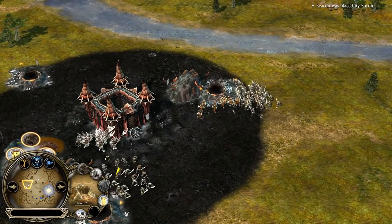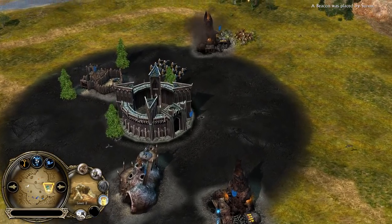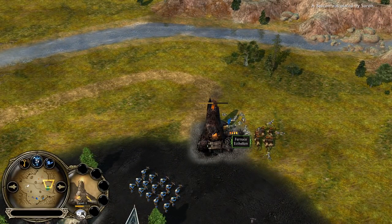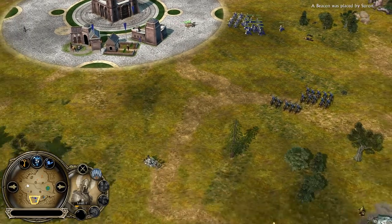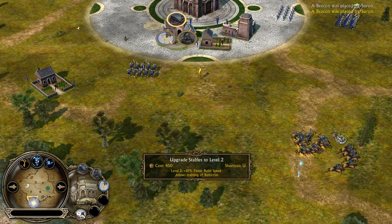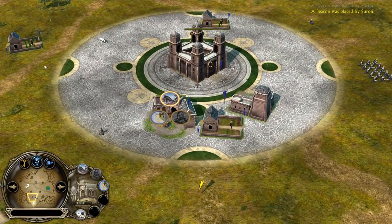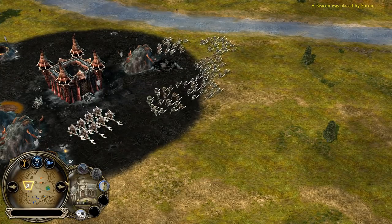Unlike in Rise of the Witch King, in BFME2 you are only able to recruit the Half-Troll Pikemen, the Cave Trolls, and the Mountain Giants for siege. He was able to keep this furnace protected, which is quite nice. The Man of the West is playing it kind of slowly as he has to, because he's under attack. We have Gondor Knights now on the field, and the stable is getting upgraded to level 2 — that's going to give the Man of the West player Sauron the chance to recruit Rohirrim from the Riddemark.